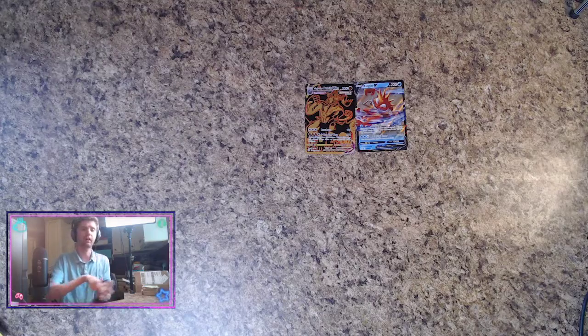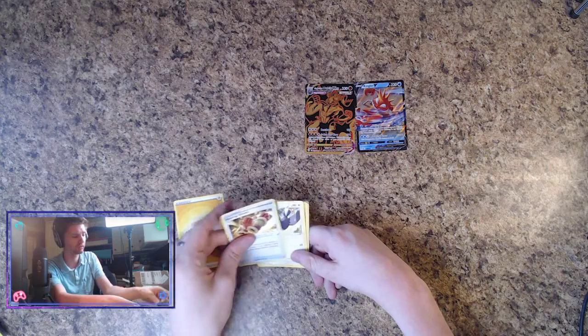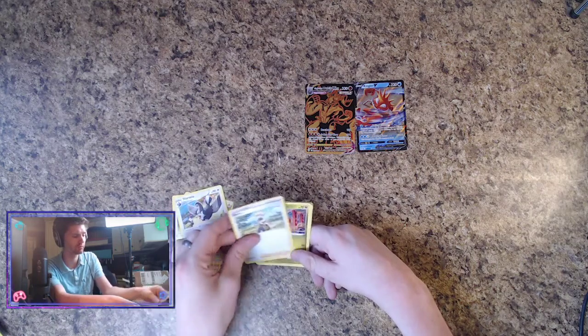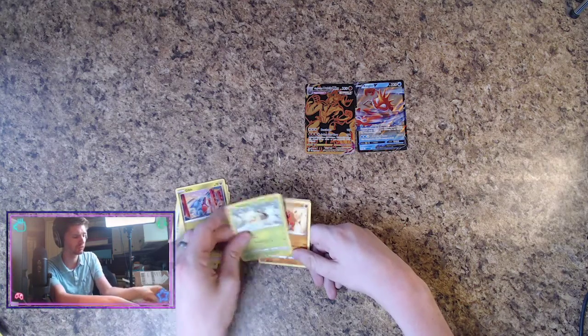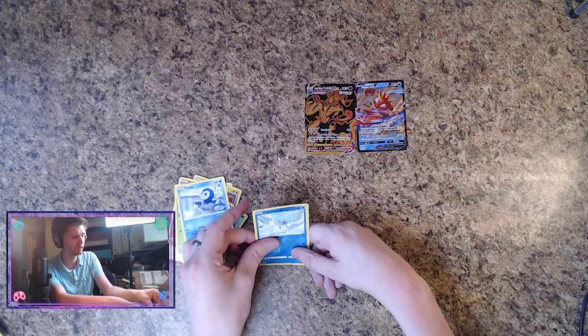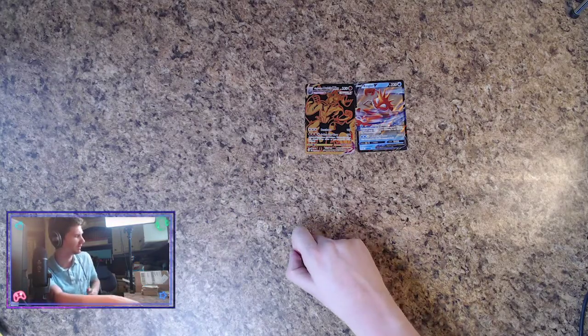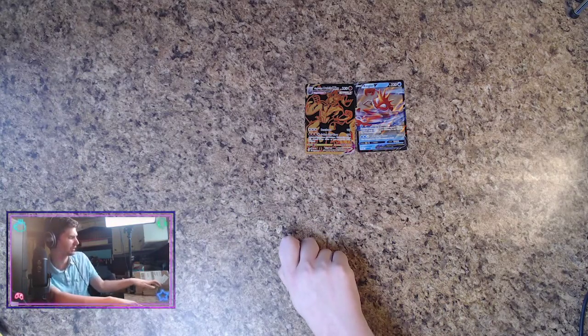Last, last, last pack magic — for sure the last one. One thing we want: Starmavia, and Barry. Gimbal, Turtwig, Trapinch, Shuppet, Piplup, and a Torterra gone — not a holo. Well, that's about how I expected this video to end.